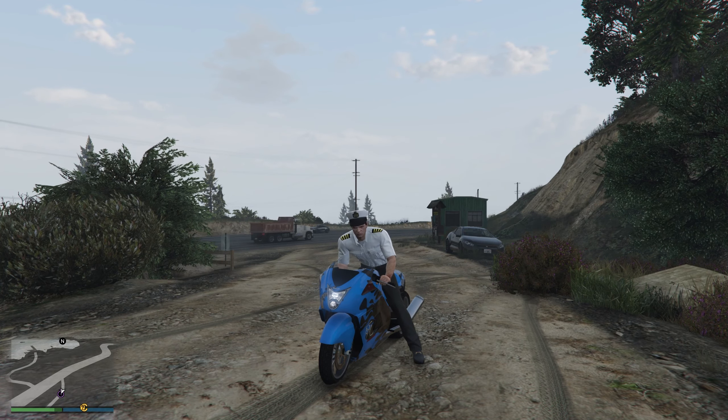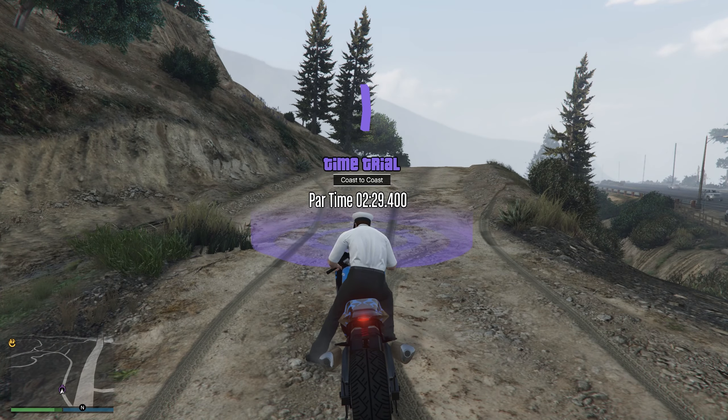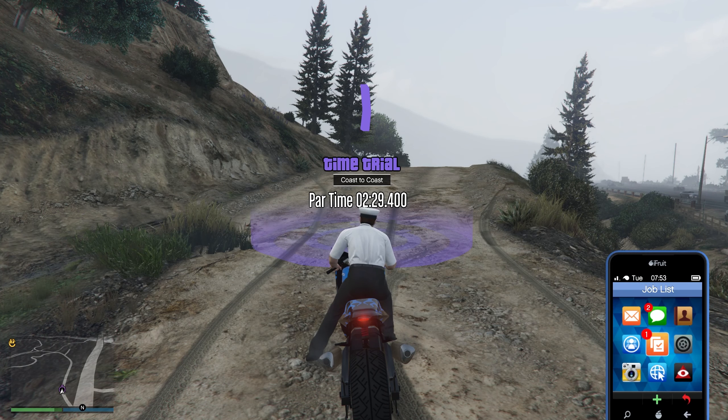For our first money method we're going to be doing the weekly time trial. The weekly time trial for this week is called Coast to Coast, and we're going to beat a par time of 2 minutes and 29 seconds. The vehicle I recommend for this, and also for Heiyo's time trial, is the Shih Tzu Hokageo Drag Bike.